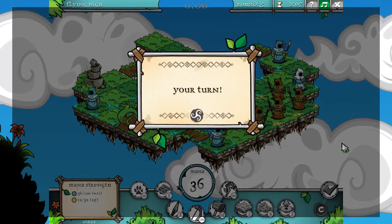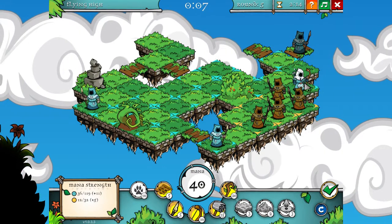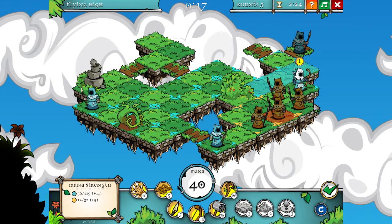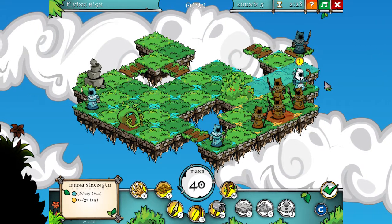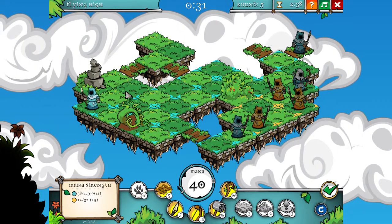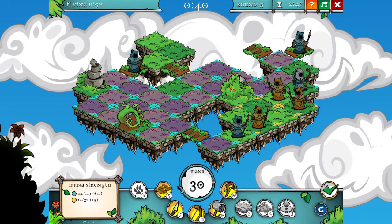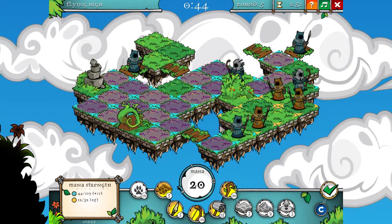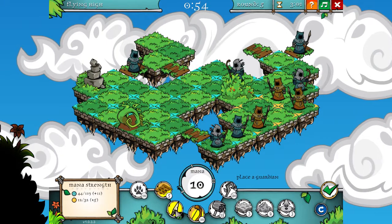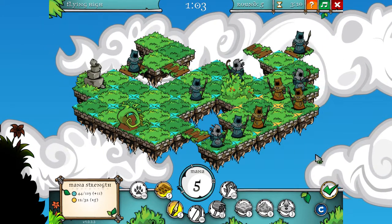He likes to create units, doesn't he? Nice move — how cheeky is that! Let's take him out. Let's place some more archers. I'll save five mana for next time.